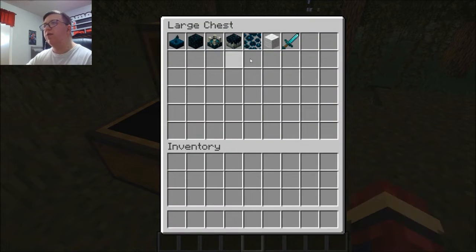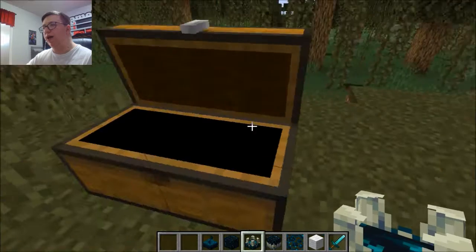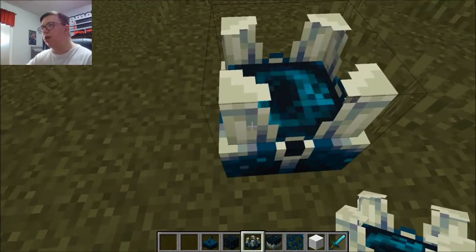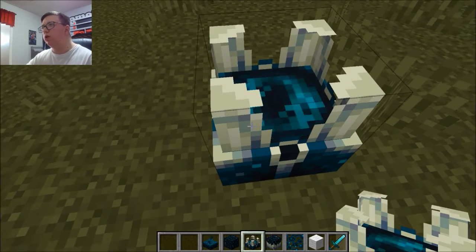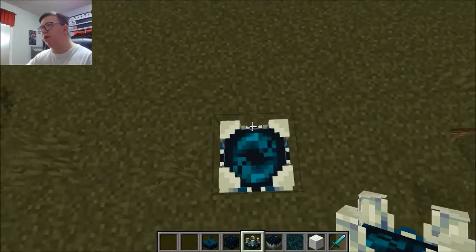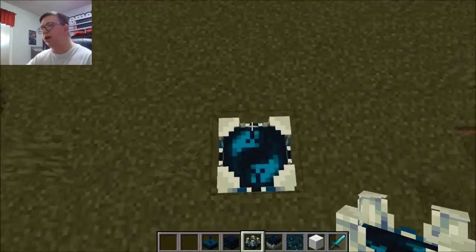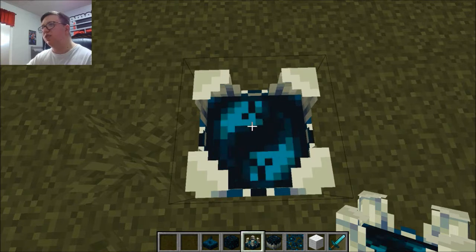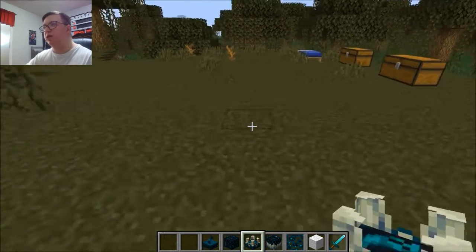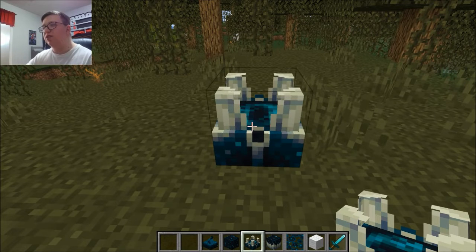I'm going to go over this first, because I just want to recap you guys. There's some stuff you should know. First off, the Skulk Shrieker does not work. Despite seeing it work in the experimental snapshot, it does not work. The Warden is not — I repeat — is not in this snapshot. And the Ancient Cities are not in this snapshot.